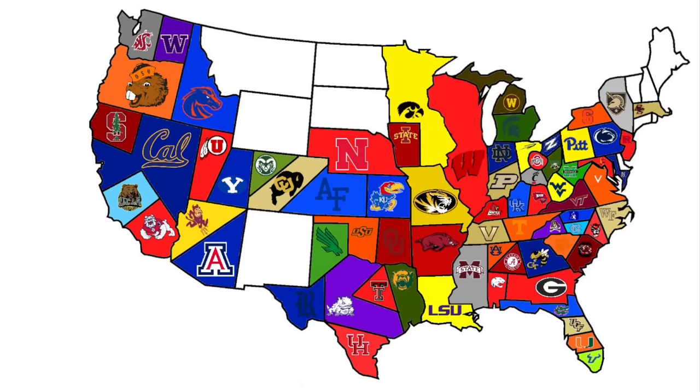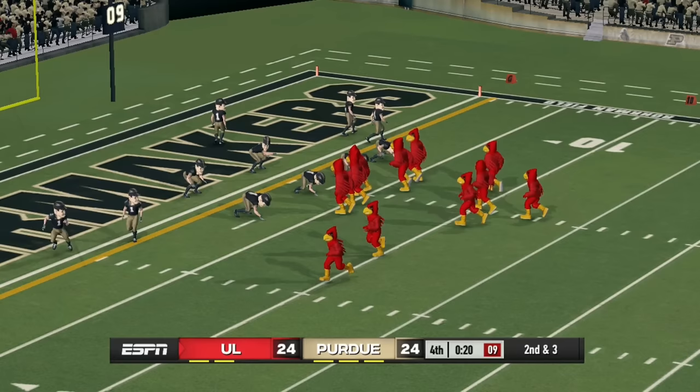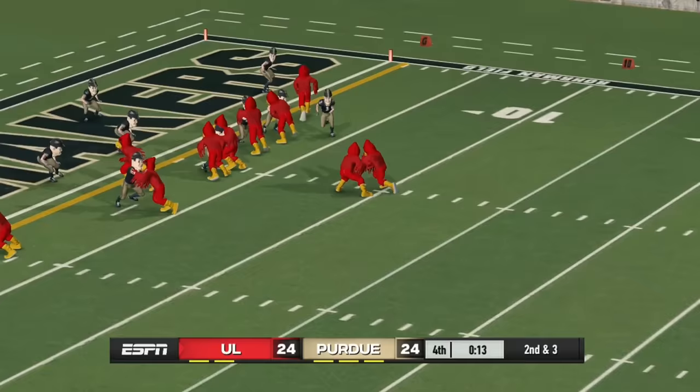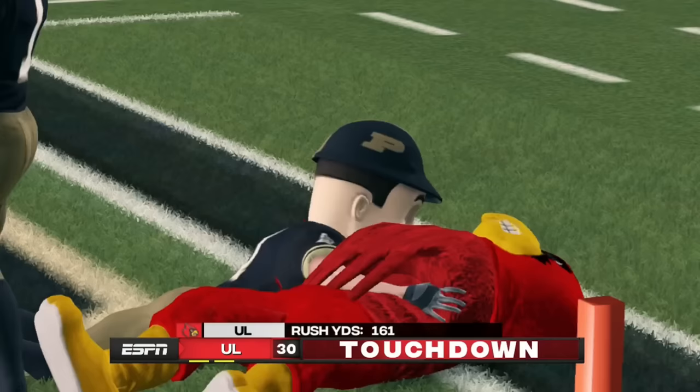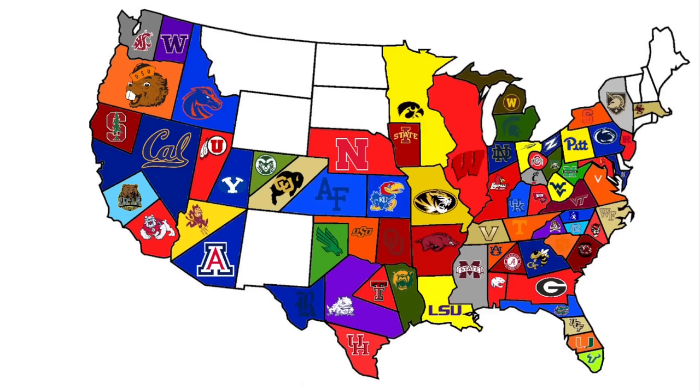Louisville heads northeast to face Purdue. The Cardinals are in a great position — tied game, 19 seconds left, second and three on the Purdue four-yard line. They go for the touchdown and get it, beating the Boilermakers on their home turf. Purdue is gone.